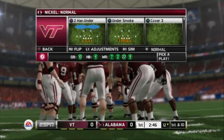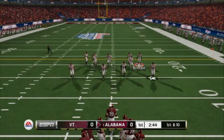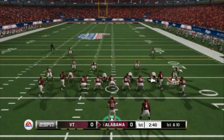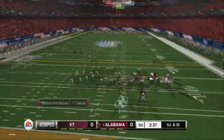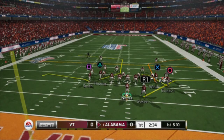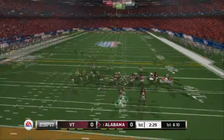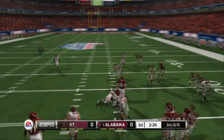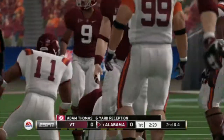Let me show you the Z Spot man beater out of this — it's a little bit different way to run the Z Spot than what most people are going to be doing. What we're going to do is triangle is the route here. I'm going to put Smith on a flat just for the purpose of showing this route. You see when he cuts upfield — he's going to slant and then cut up — we're going to throw right as he's cutting up and try to hit him with an inside pass lead right there.